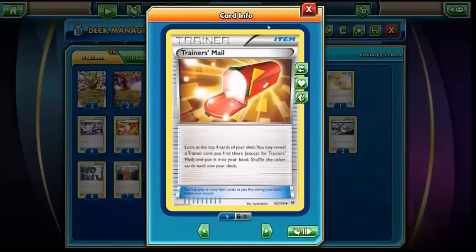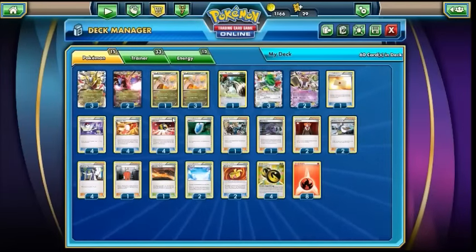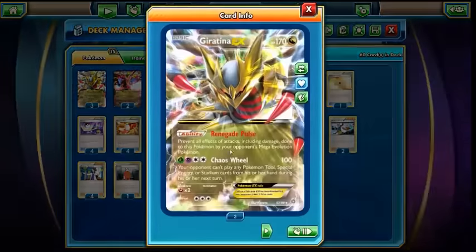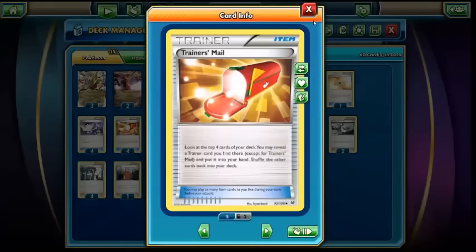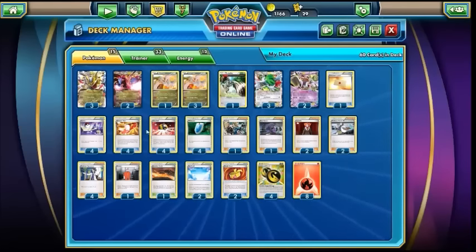We have four Trainer's Mail, again really efficient and really good at getting through the deck quickly, getting all of the Trainers you need to get all these combo pieces turn one. This is a very combo-based deck — you do need a lot of these pieces all at once if you're going for a turn-one Giratina. Being able to search for specific trainers in the top four is usually going to lead you to something useful. So yeah, definitely important to have four Trainer's Mail.